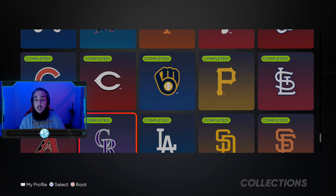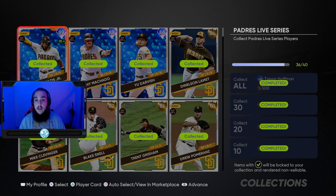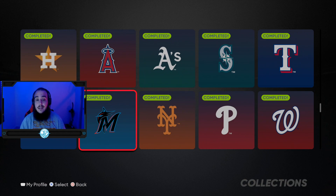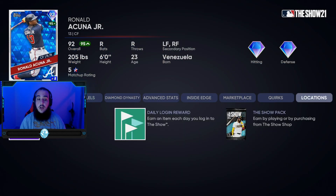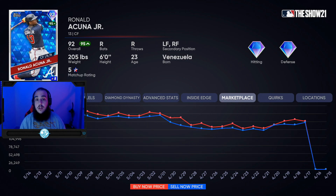My game plan was to attack the NL because of Acuña, DeGrom, Arenado, Mookie, Cody Bellinger — all these 90 diamonds. Tatis was kind of high in price too. I felt attacking the NL was going to cost more, take more time. You might think, why not just attack the cheap collections — do the Marlins, Mariners, Rangers? No. The tip I've learned is 90s diamonds rise in price throughout, whereas golds and low diamonds fall in price. You're wasting time going for those lower ones first.